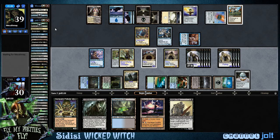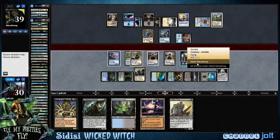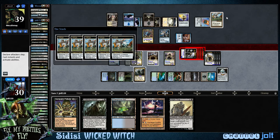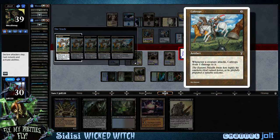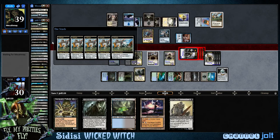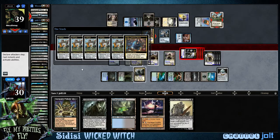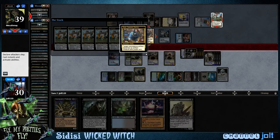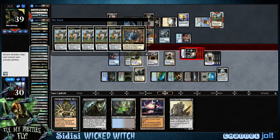Let's go double Lord, and next turn we'll hopefully hit into some Crater Hoof action. Get down Diregraf. Alright, so we've got a bunch of 4/4 flying zombies — sounds pretty solid. Let's swing in for 20. Coming in hot for 20. Oh, didn't see that coming out — what was that? Whenever a creature attacks, Caltrops deals one damage. Okay, that's fine, we can make that work. I was so busy checking the graveyard I didn't even see him cast that.